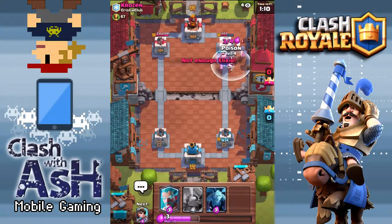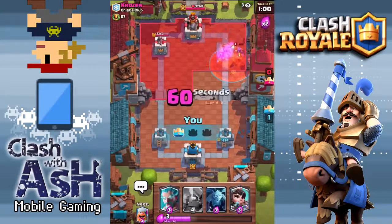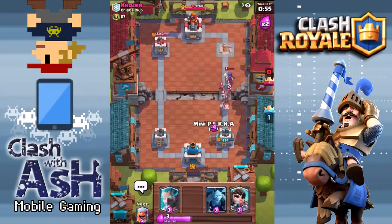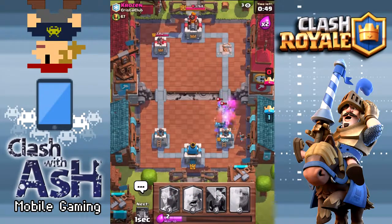We're gonna drop a Poison here. You can see just how powerful a Giant is by himself against a tower - look at this. Giant against like four Skeletons and a Witch, he still takes down that tower. Never underestimate the power of a Giant all by himself on a tower, especially speaking defensively. I'm scrambling here, not paying attention as I'm prone to do when I record and try to play. Now we have a Mini P.E.K.K.A. and a Princess here, but we did a good job on that right tower.